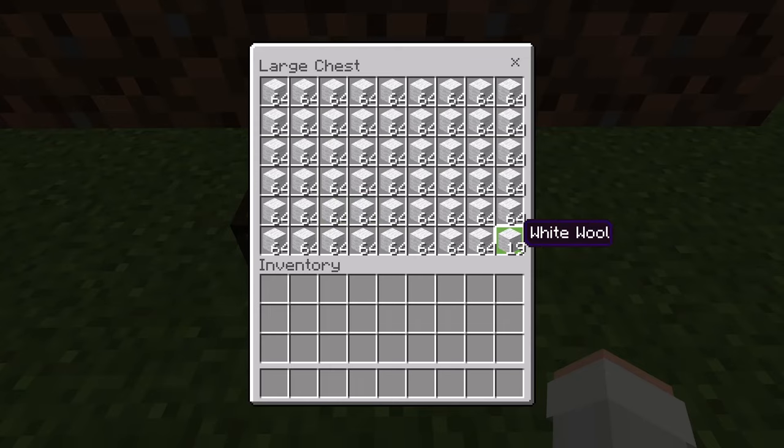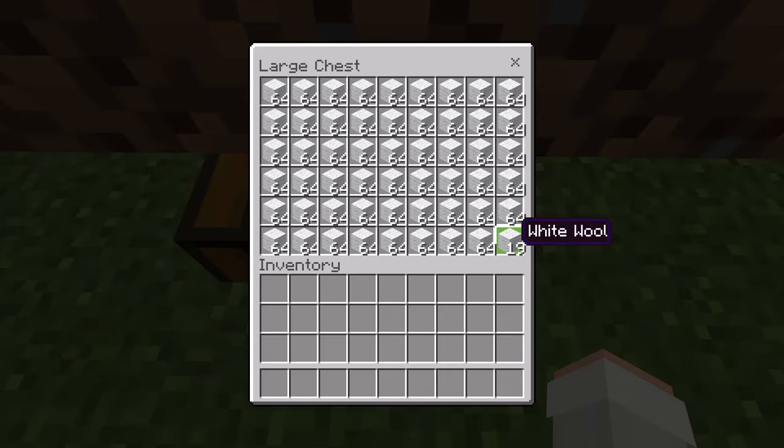By the way, wool can be traded with shepherd villagers to get emeralds. Wool can also be used to make beds. Beds can be useful for blast mining in the Nether. Also, this wool farm can be used to get any color of wool.